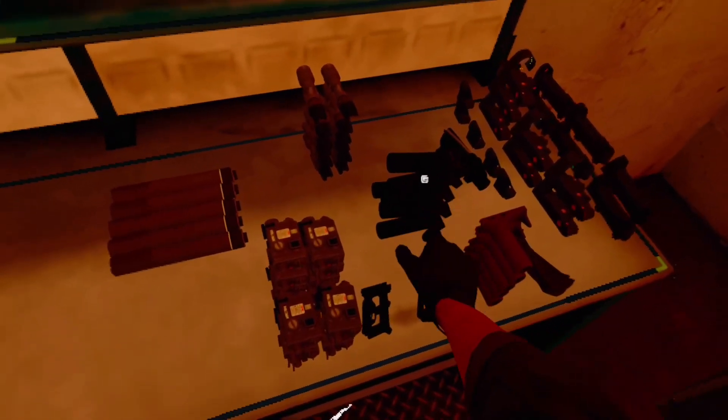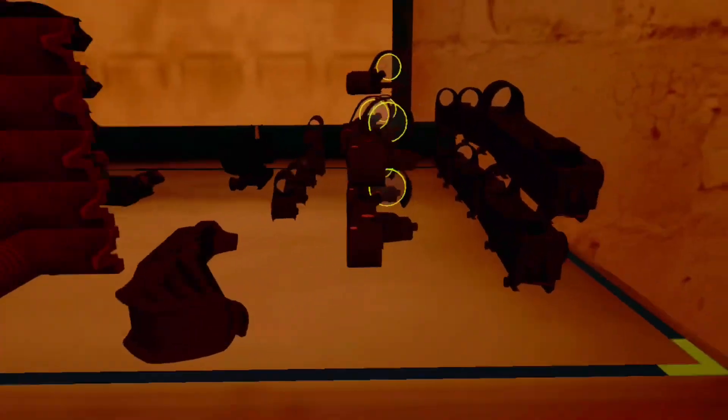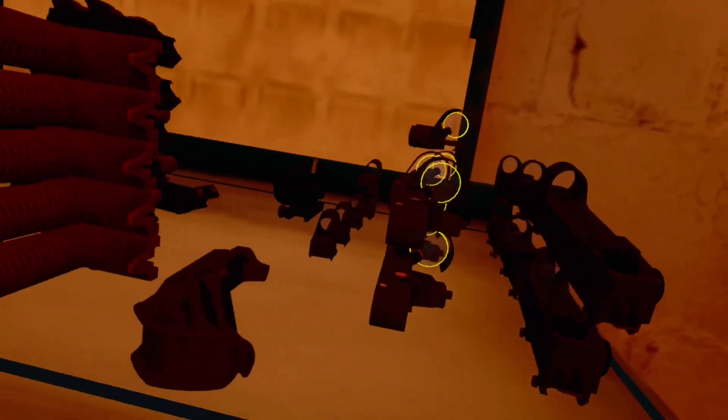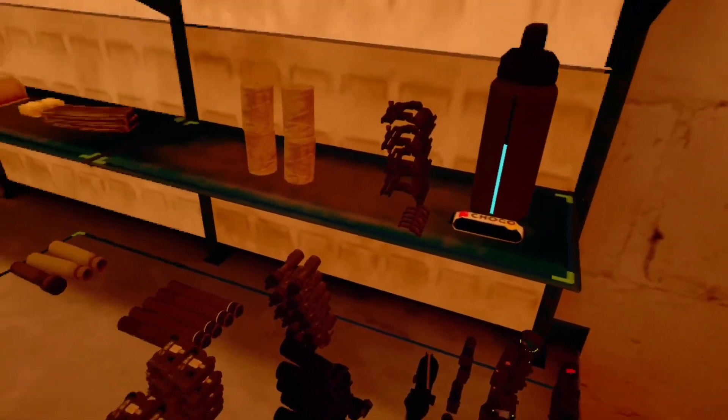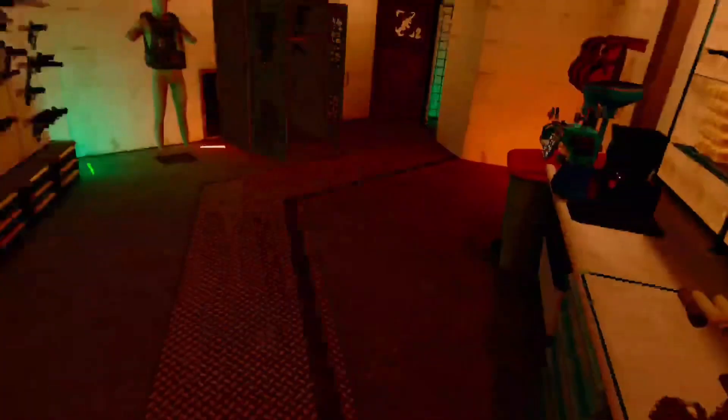We have our lasers, some grips, all these angled and vertical grips. We have an ACOG just chilling here — kind of the only one I have. We got some more horizontal grips, our Cobra sights, our mini red dots which are the OKP-7s I believe. We have our flashlights, some bandages, AK side rails, mini side rails, and some water and food.